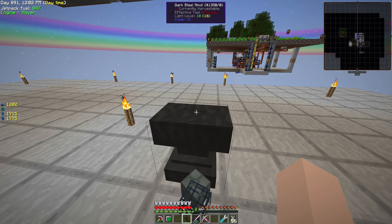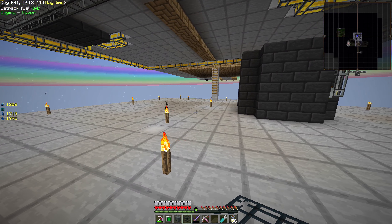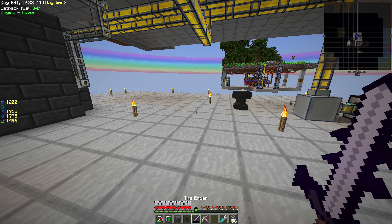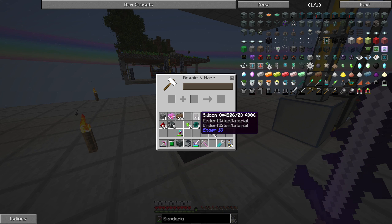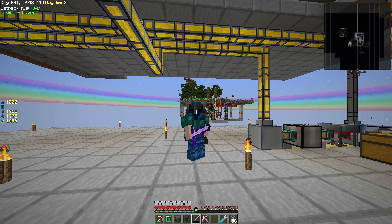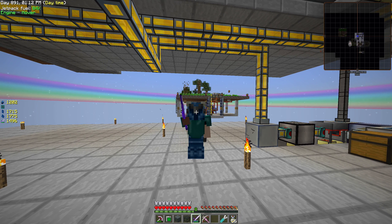I have to figure out a way to convert all the mob essence — we have over 100,000 millibuckets, that's a thousand buckets — so we can use it as player XP for things like this. But that won't happen in this episode because we're already running late. We did at least a few things, not even close to what I intended, but we did something new — progress! If you liked it, please like the episode and subscribe if you haven't. See you in the next episode, take care, bye bye!